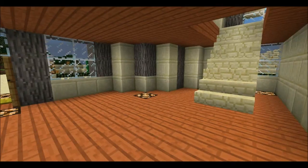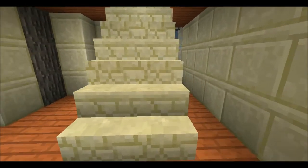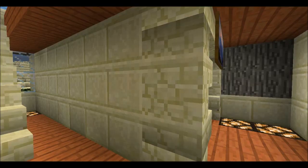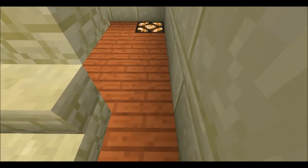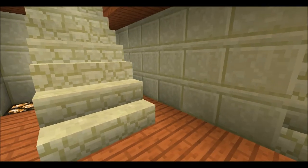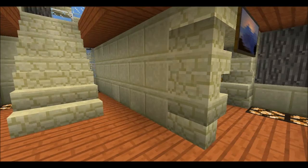So let's check the upstairs. Before we go upstairs, I was thinking of putting an underground floor here, but I decided to remove that and change it to a library instead.